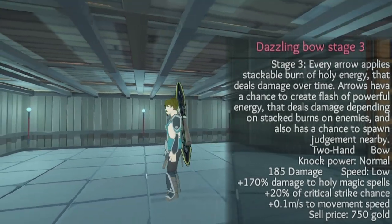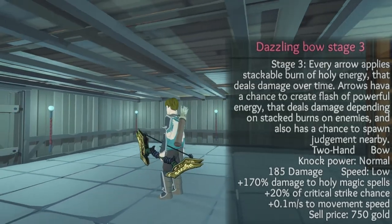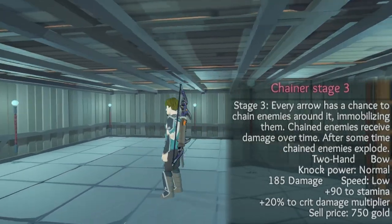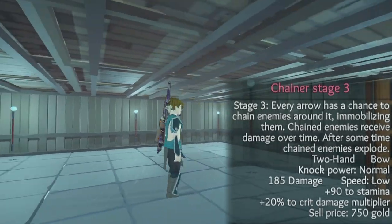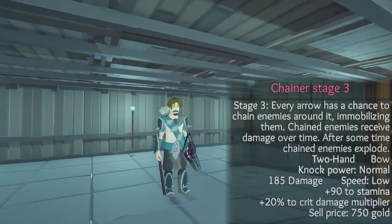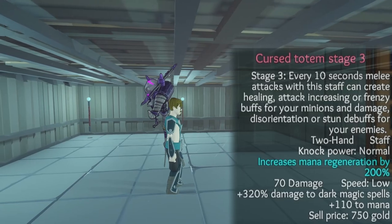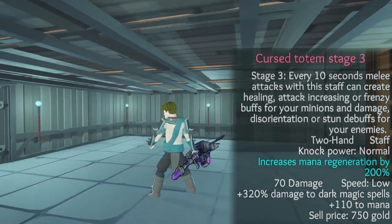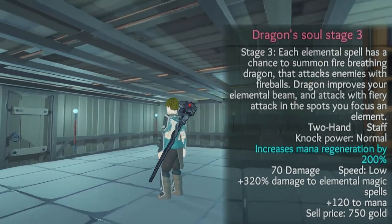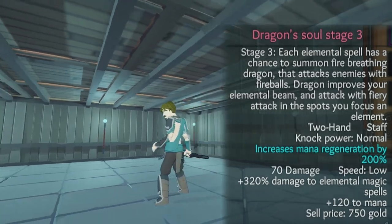Dazzling Bow: every arrow applies a stackable burn of holy energy that deals damage over time; arrows have a chance to create a flash of powerful energy depending on stacked burns and to spawn judgment nearby. The Chainer: every arrow has a chance to chain and immobilize enemies around it; chained enemies receive damage over time and after some time they explode. Curse Totem: every 10 seconds melee attacks with this staff can create healing, attack-increasing, or frenzy buffs for your minions, and damage, disorientation, or stun debuffs for enemies. Dragon Soul: each elemental spell has a chance to summon a fire-breathing dragon that attacks enemies with fireballs; the dragon also improves your elemental beam and attacks with a fiery attack at spots you focus an element.